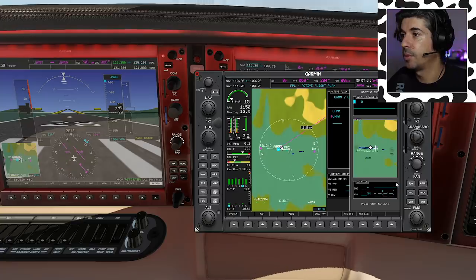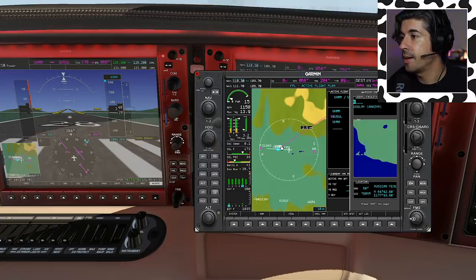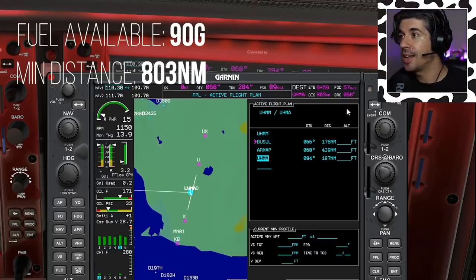We're going to UHMA — Ugolny, Anadyr Airport — and we're also going to put in a couple of waypoints. The first IFR waypoint is BUSUL, B-U-S-U-L, and RNAP is going to be the other one. The total distance for that flight plan, with those two waypoints, gives us 803 nautical miles. Just like the 90 gallons of usable fuel, that's another important number — 803 nautical miles.